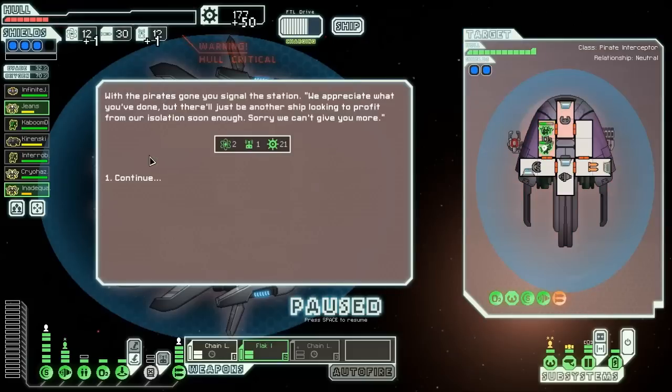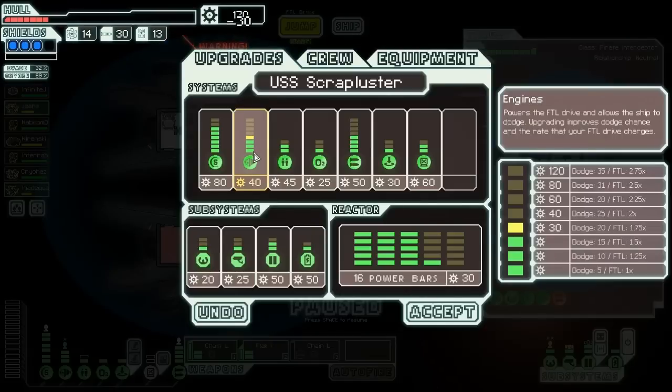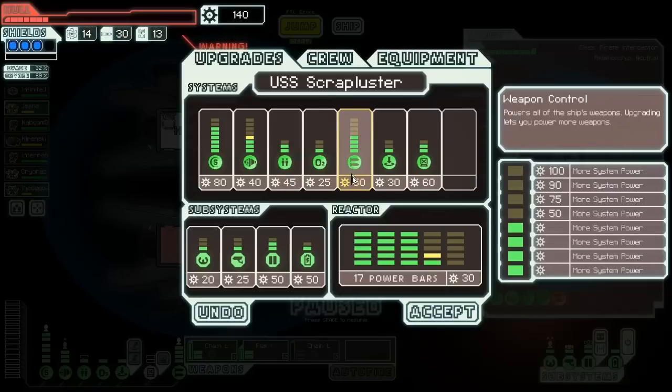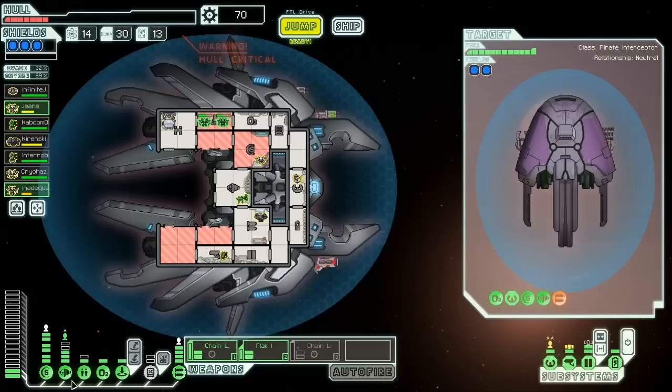Let's contact the settlement. Well, they can't give us too much, but they gave us something, and I'm always in favor of getting something. We're at 200 scrap now. There's still not a store. So I think we should just upgrade our engines — we need to get our defenses to be even better. It's really important now that we're so low. I would like to upgrade the weapons, but I think that's too expensive right now. We do need to be able to pay for substantial repairs. Let's go ahead and upgrade engines yet again.